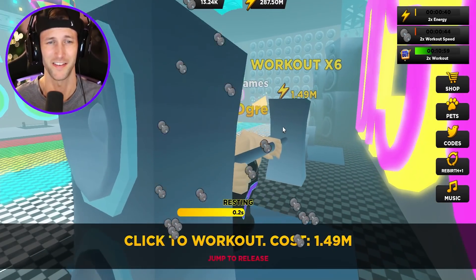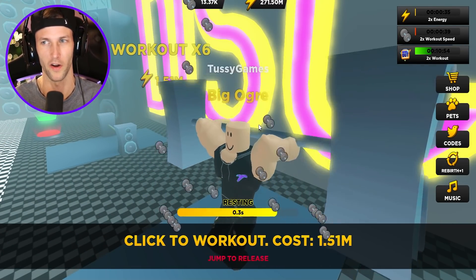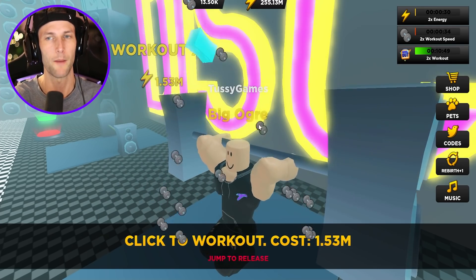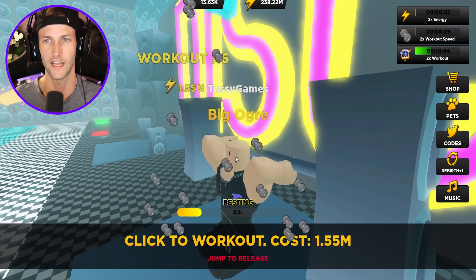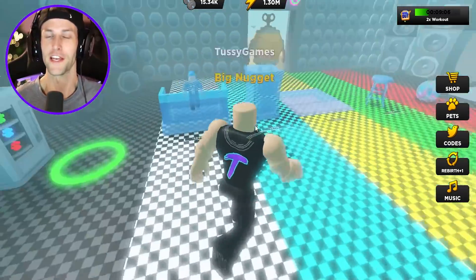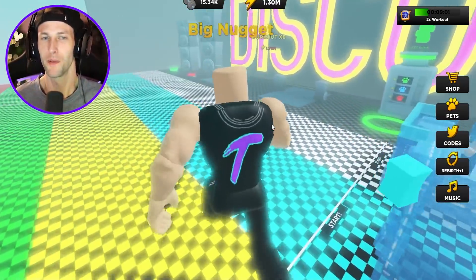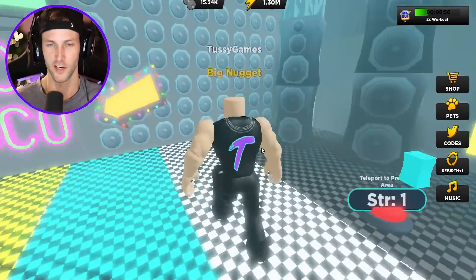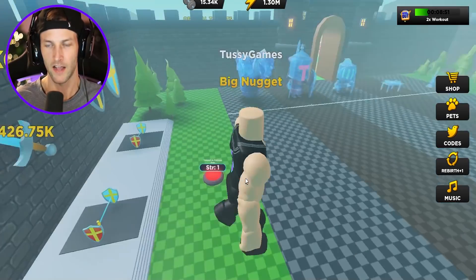Where are we right now? We're in like a disco place. I want to know what the next place is. I know that one of them is a laboratory, which is very interesting, but I think the laboratory is the last one. The one that I'm not aware of is the one we're trying to get to — it's a mystery for me at least. This is good though, you guys — we only need maybe about 400,000 to 500,000 energy, and that should be enough with the double workout and double energy boost to go ahead and get to 20,000 strength. So let's go back to the castle.